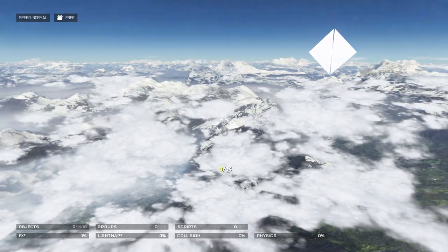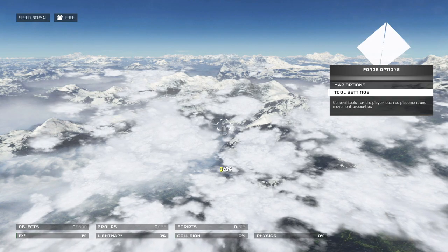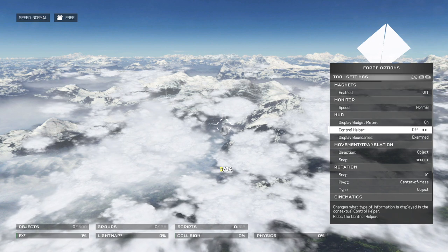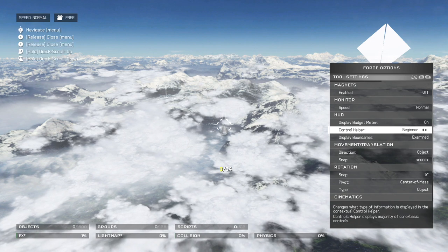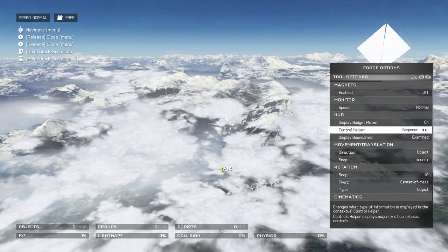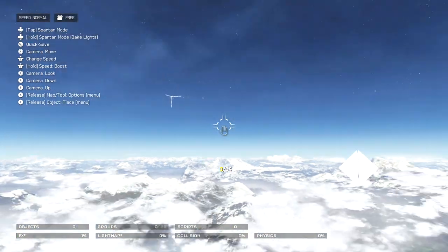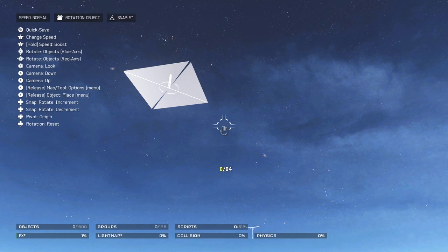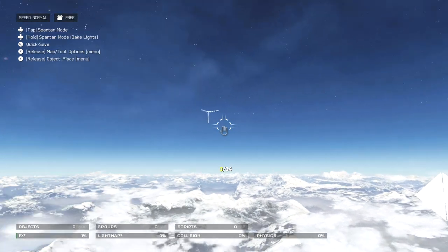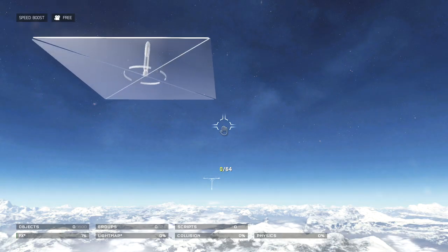Now let's go over controls. If you don't want the control overlay on your screen you can remove it. Press X, go to Tool Settings, go down to HUD, and turn on Control Helper. Beginner mode shows you every single control you need to know — hold left trigger for more options, right trigger for more options. Once you're getting used to it, switch to Advanced, which limits some of the displayed controls. You can also turn them off completely.